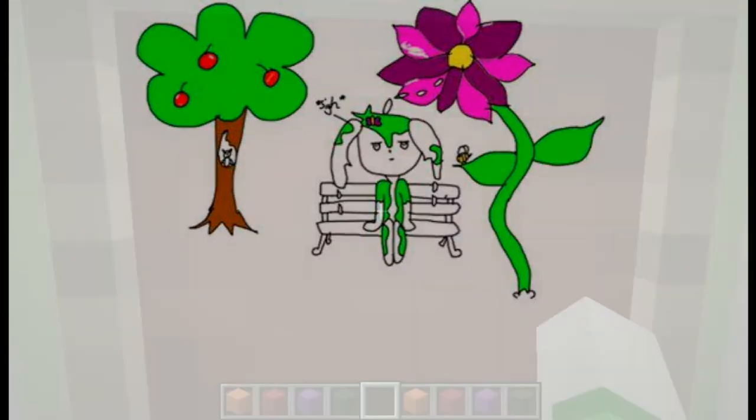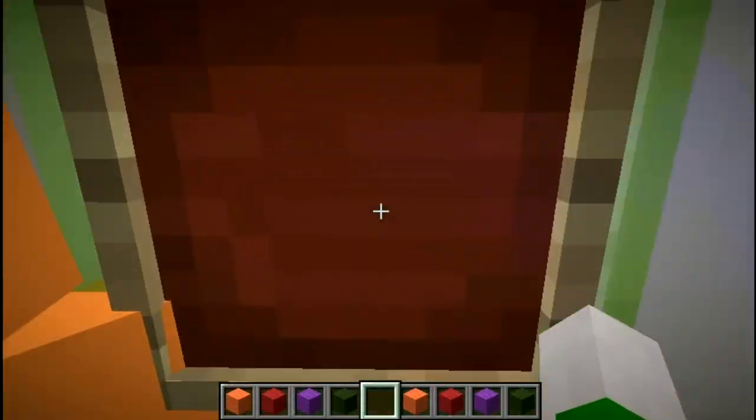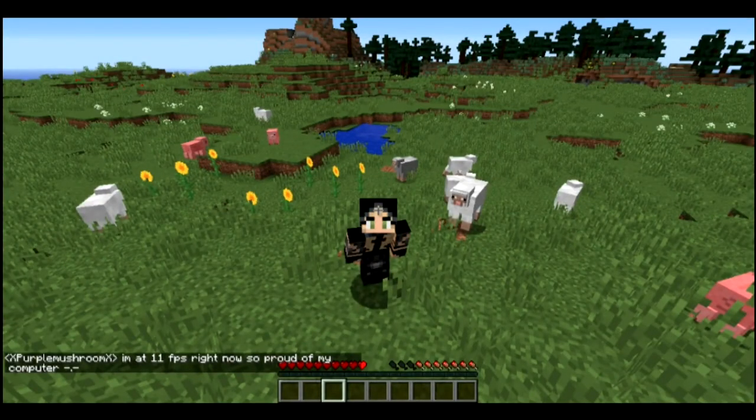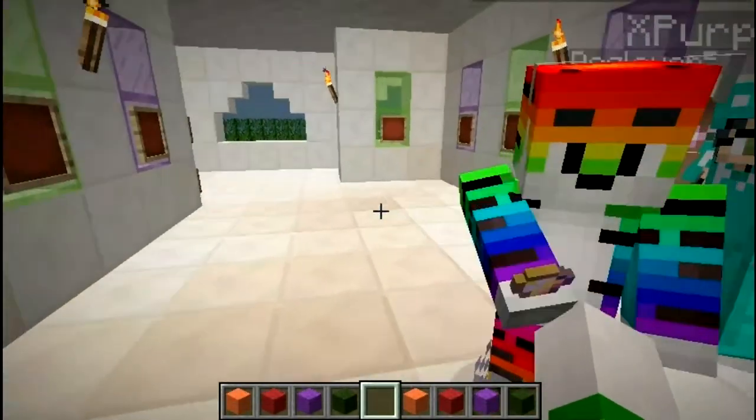We have X Purple Mushroom X, who didn't draw but took a picture of themselves in their world with some sunflowers, some sheep, some pigs — I want to see if there's a chicken, but I don't see one — and some more flowers in the background. It looks like you have some caves to explore too! I love the picture — it's amazing. I love seeing all the creatures of Minecraft come together. Thank you so much, Purple Mushroom — I hope to see more entries from you in the future!